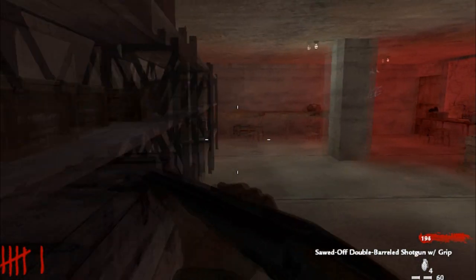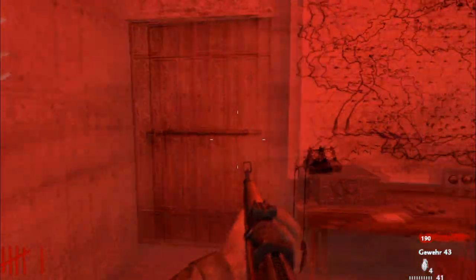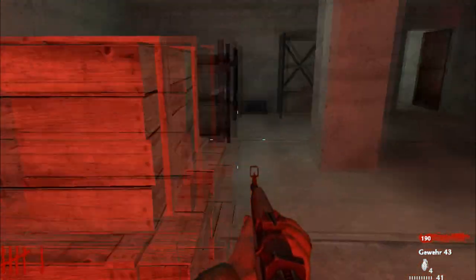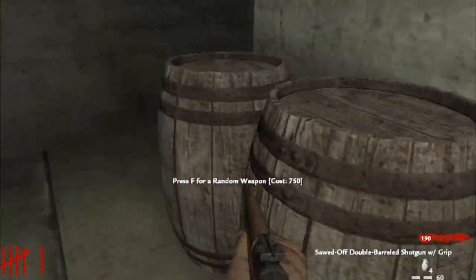What's in here? We got an MP40 — oh, that'd be nice to have. Salvation lies above — two thousand to buy the next door. I can't buy that. Anything else I can get in here? The box is now 750.